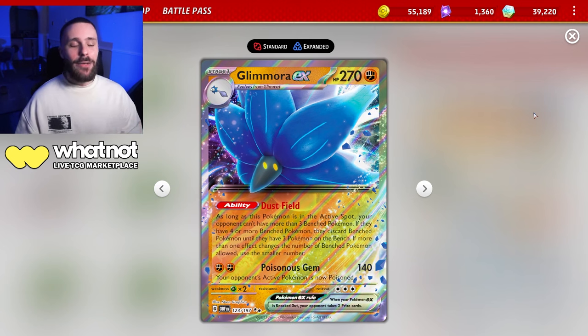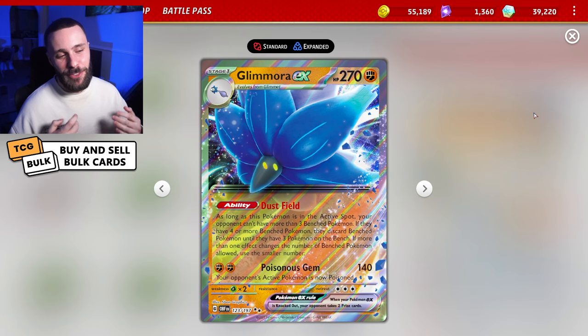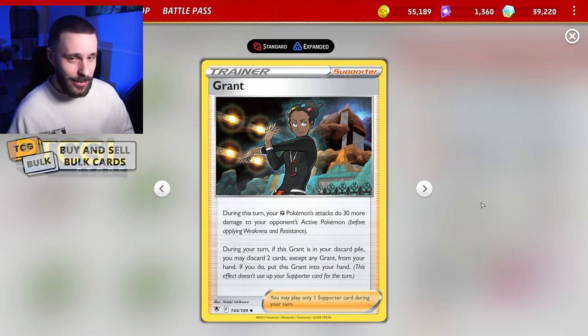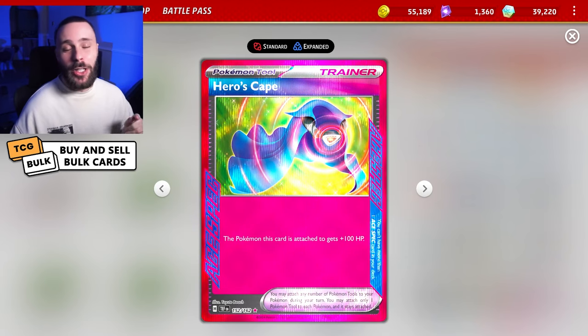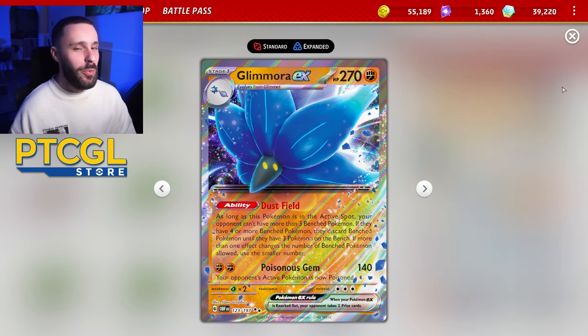One issue with the Glamoura is its damage output — 140 plus poison, so 150 effectively for 2, isn't good. But with Radiant Sneezeler, Grant, and the new Perilous Jungle, you can actually hit 220, which is a very big upgrade. We could go Max Spell to take it further, but I think we'd like Hero's Cape to keep that Glamoura around for a couple more turns to make up for the awkward 2-energy attack cost.